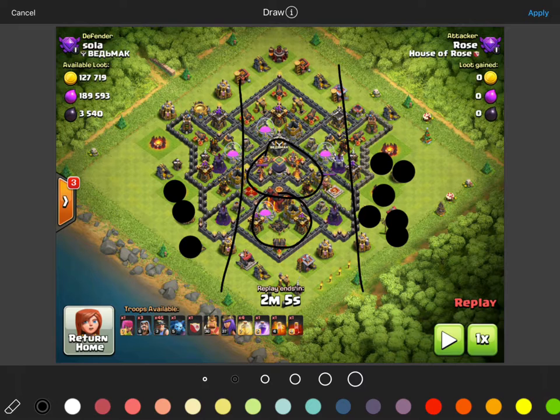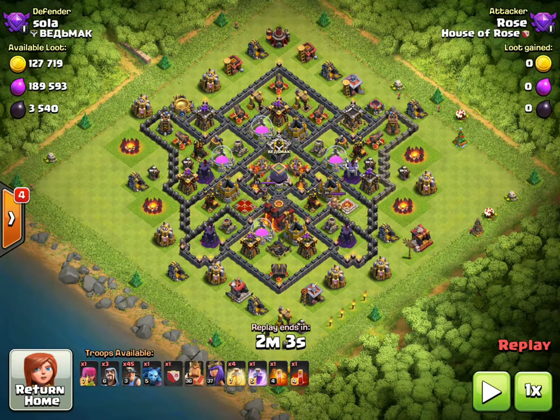This is really good for us for this type of attack because we can get rid of the core really quickly with one heal and one rage, and then the rest is just making sure we can get the remaining troops on the outer edges. Let's go ahead and watch the replay.